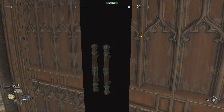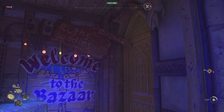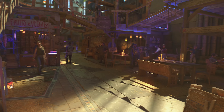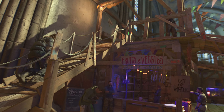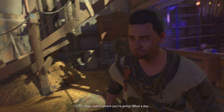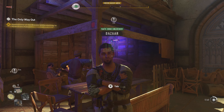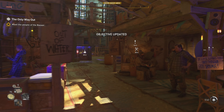Here we go. No cutscene, we just go straight in. Welcome to the bazaar. Roof's goodies. Safe zone unlocked. Meet the people at the bazaar — oh, here we go. This is probably where we're going to unlock all our little side missions that we can do.